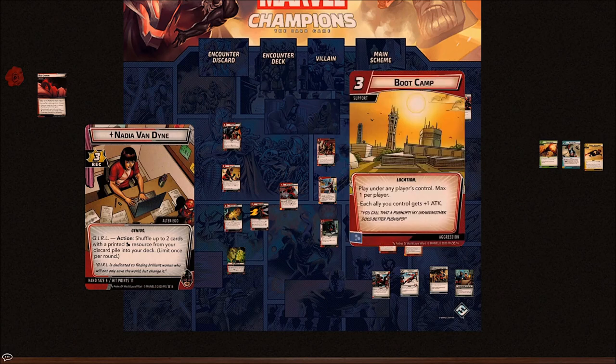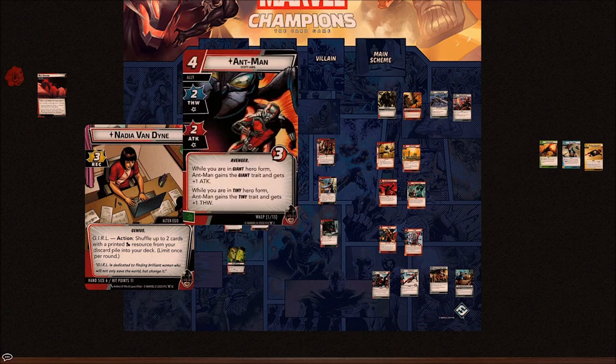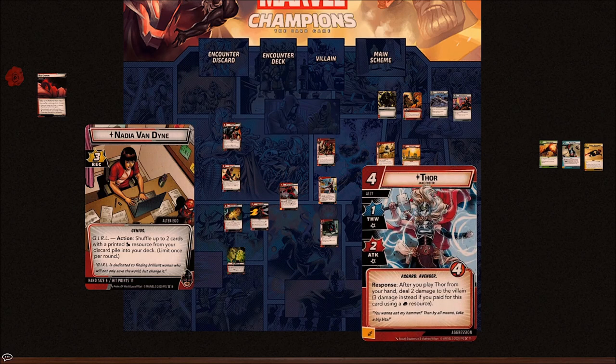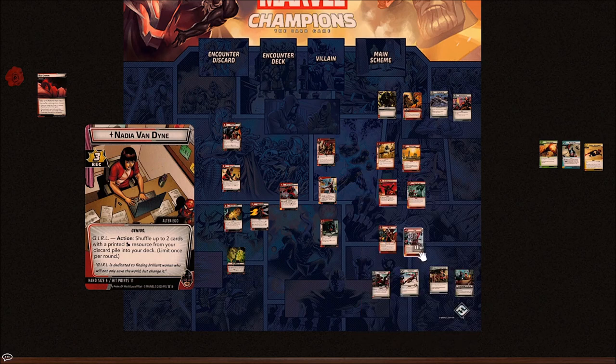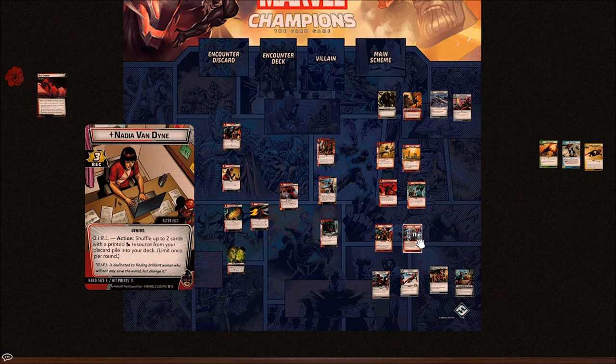Boot Camp is some much-needed ally support for Aggression, to go along with Enraged — a location played under any player's control, max one per player. Each ally you control gets plus one attack. Now Wasp is sitting at four attack — if you put three resources into her, she's doing 12 damage. Thor can get 12 damage over four turns plus three to the villain. One identity-crisis observation: Wasp wants energy resources but is a mental resource card; Thor wants physical resources but is a lightning resource. There's not a consistent theme to those aggression allies and their resource types.